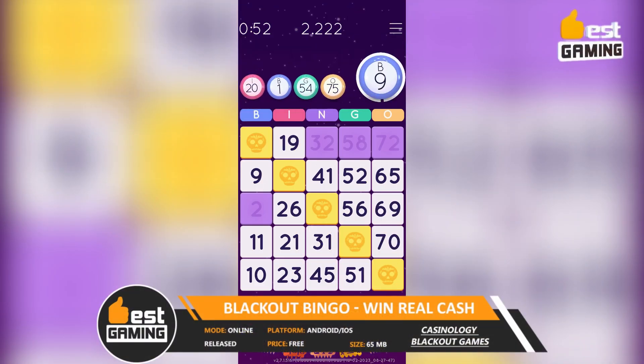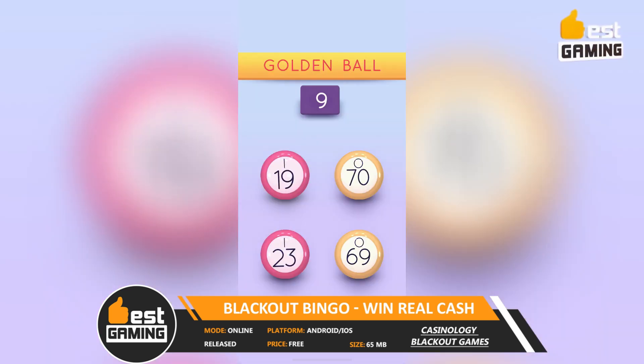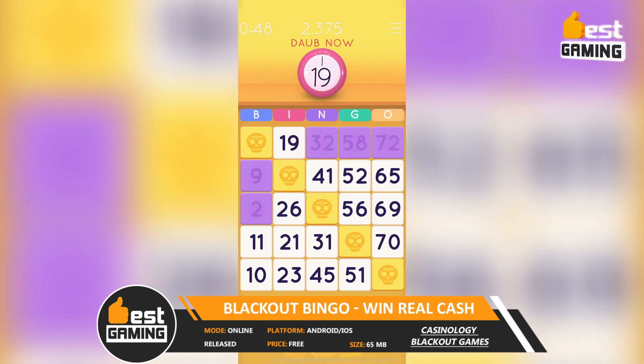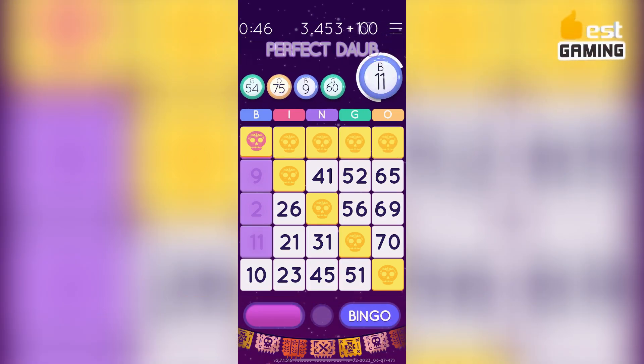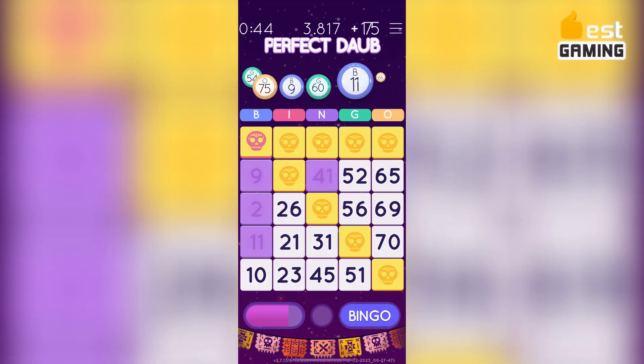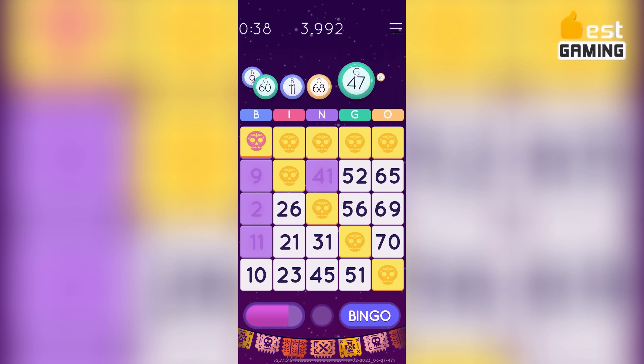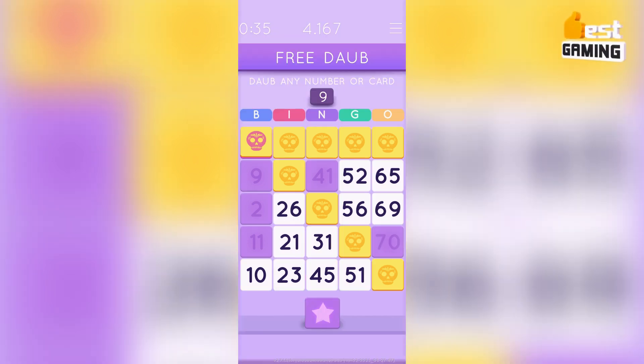Blackout Bingo stands out as a skill-based bingo game, emphasizing strategy over luck for a more engaging experience compared to other bingo apps. The game challenges players with a grid of numbers, tasking them to mark off specific patterns or achieve a blackout. Power-ups add an extra layer of excitement and aid in securing victories. The diverse game modes, such as Classic Bingo, Speed Bingo, and Power Bingo, cater to various preferences.